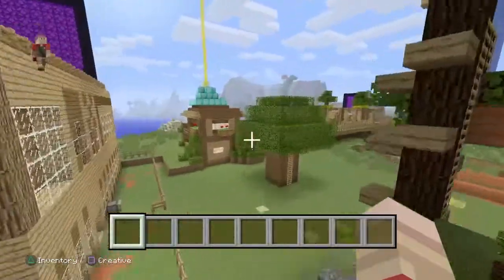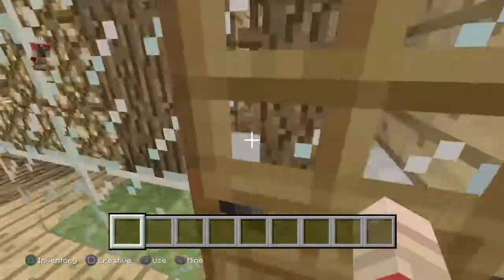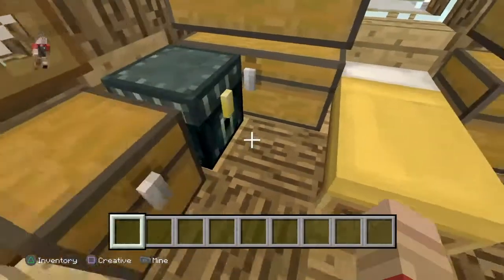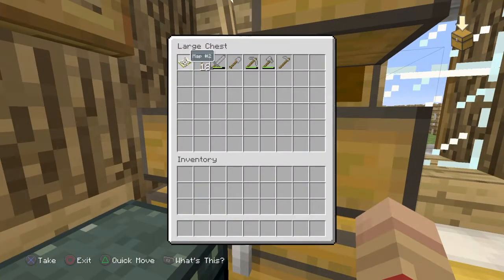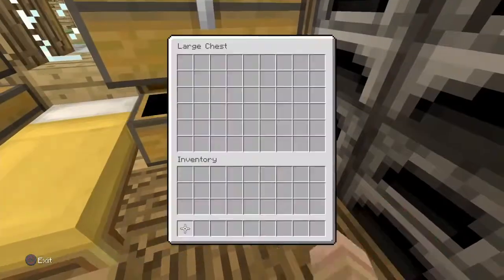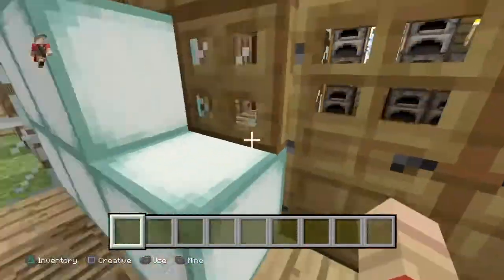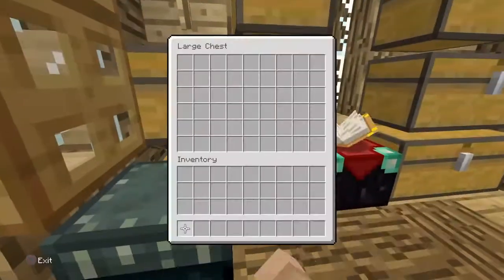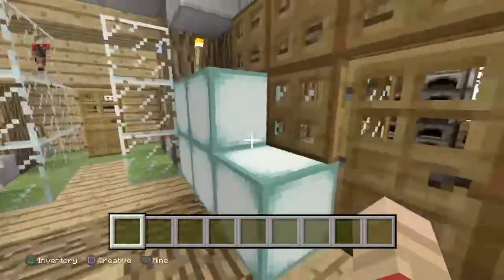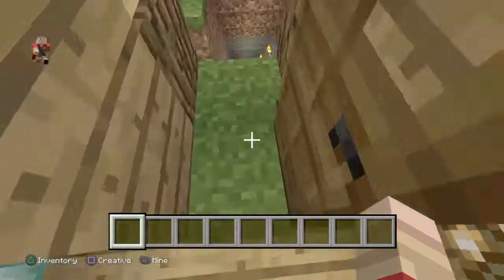Along with the one-player one, we've also got the two-player one which was made by TSMC and spawned in my world randomly. When I'm doing building tutorials I'll be doing most of them in this world — it's not considered cheating. And this one is mine because I like sea lanterns.